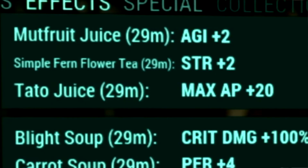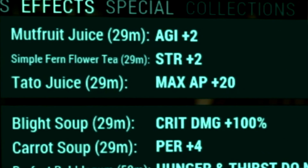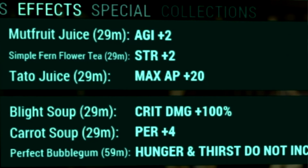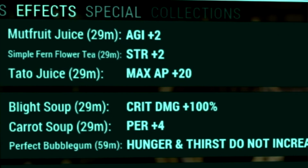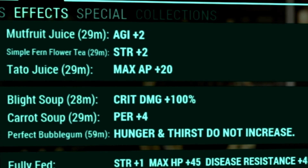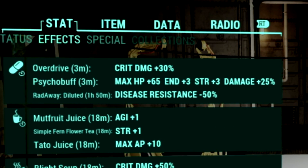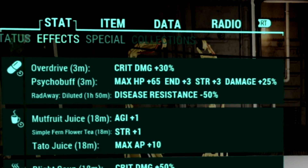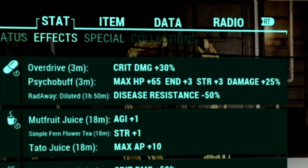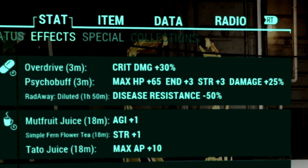Over in our Buffs, starting with Food Buffs: Mutfruit Juice for plus 2 to Agility, Simple Firm Flower Tea for plus 2 to Strength, Tato Juice for plus 20 to Max AP, Blight Soup for plus 100% to Critical Damage, Carrot Soup for plus 4 to Perception, and a Perfect Bubblegum so Hunger and Thirst meters do not increase. For Chem Buffs, we're using Overdrive for plus 30% to Critical Damage, and Psycho Buff for plus 65 to Max HP, plus 3 to Endurance, plus 3 to Strength, and plus 25% to Damage. You can stack Overdrive and Psycho Buff together.